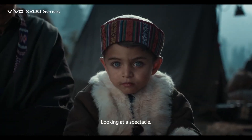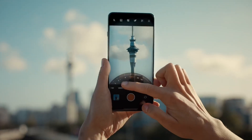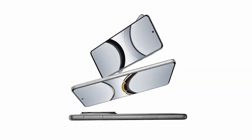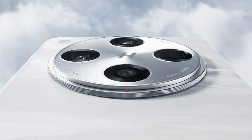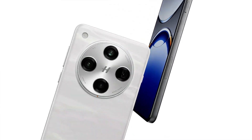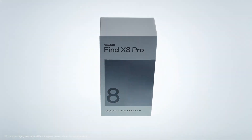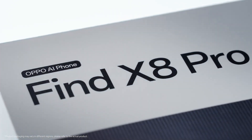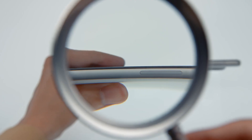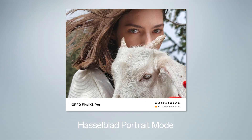First place is the Oppo Find X8 Super Pro — the absolute pinnacle of what the Dimensity 9400 platform can deliver. Oppo didn't just drop a new chip into last year's shell; this phone was rebuilt around MediaTek's latest 3nm powerhouse. The Cortex-X925 prime core hits an incredible 3.4 GHz, backed by a trio of Cortex-X4 and four A720 cores, giving the Find X8 Super Pro the fastest sustained performance of any MediaTek device so far. Everyday use feels effortless, from launching heavy apps to editing 8K video right on the phone. The new Immortalis G925 GPU turns gaming into a visual showcase — ray-traced reflections, dynamic shadows, and ultra-smooth frame pacing put this phone on par with Snapdragon 8 Elite flagships.